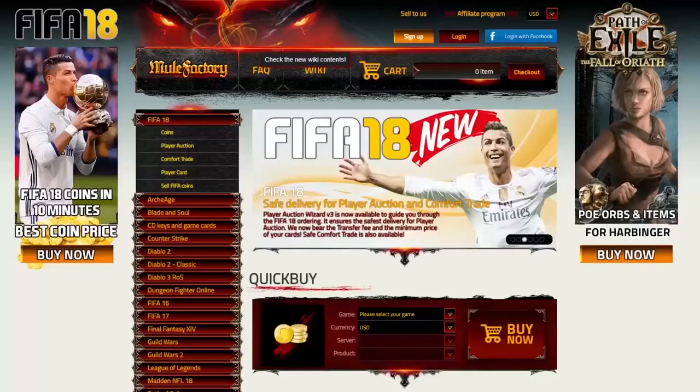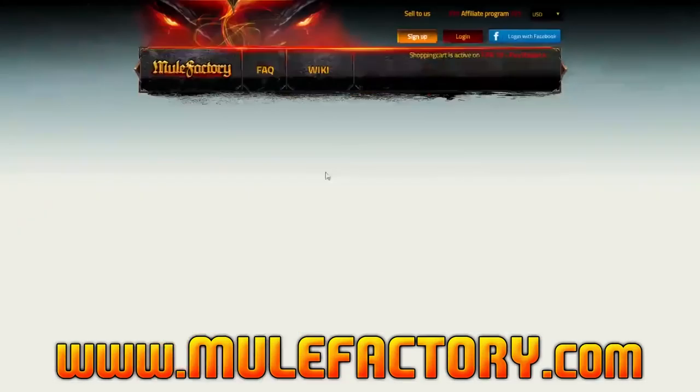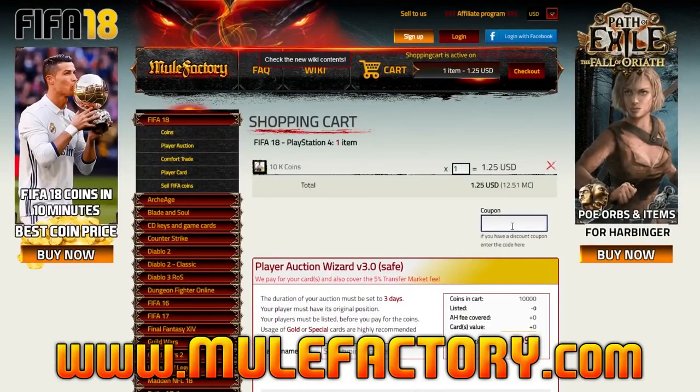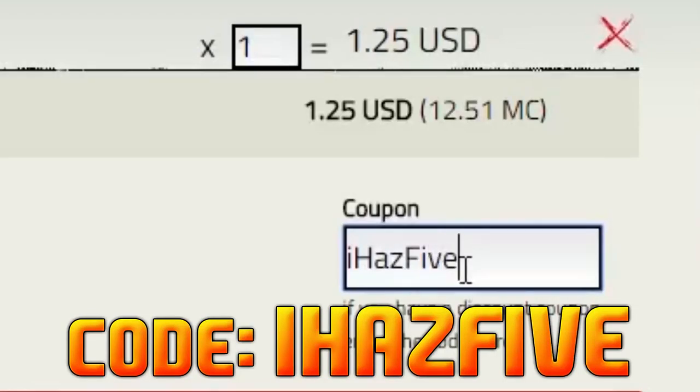We are getting another Team of the Week Guarantee SBC. If you want any Ultimate Team coins to buy all those players you want, check out MuleFactory.com. They now cover the 5% EA tax, have super safe comfort and player card trades so you won't get banned.